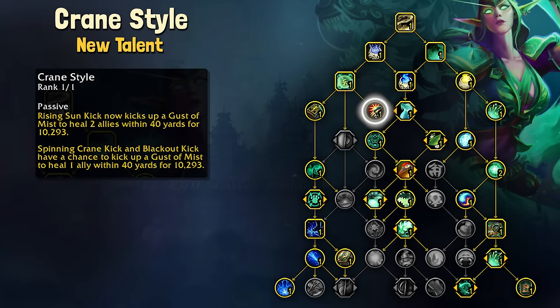We do have a couple of new talents though. Number one is Crane Style, which causes Rising Sun Kick to proc a Gust of Mist that will heal two allies within 40 yards. Spinning Crane Kick and Blackout Kick also have a chance to proc a Gust of Mist to heal one ally within 40 yards.